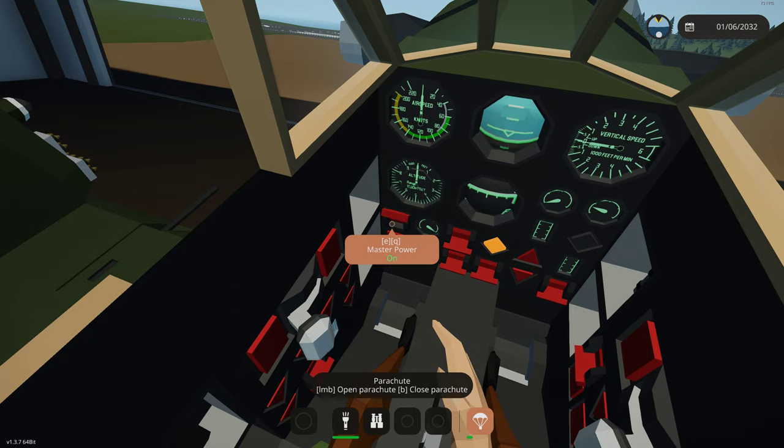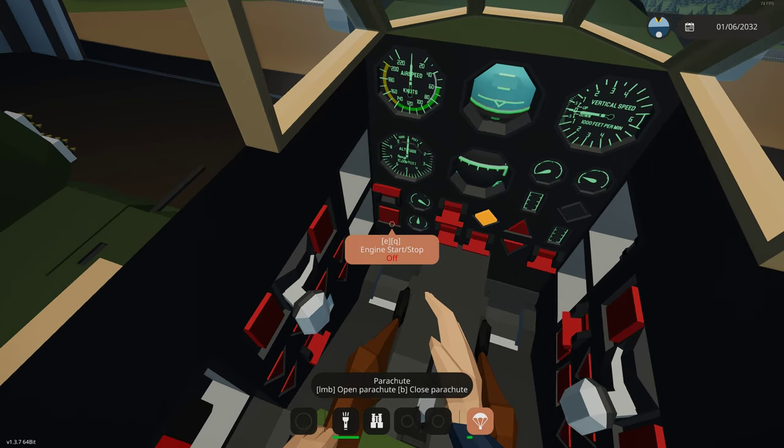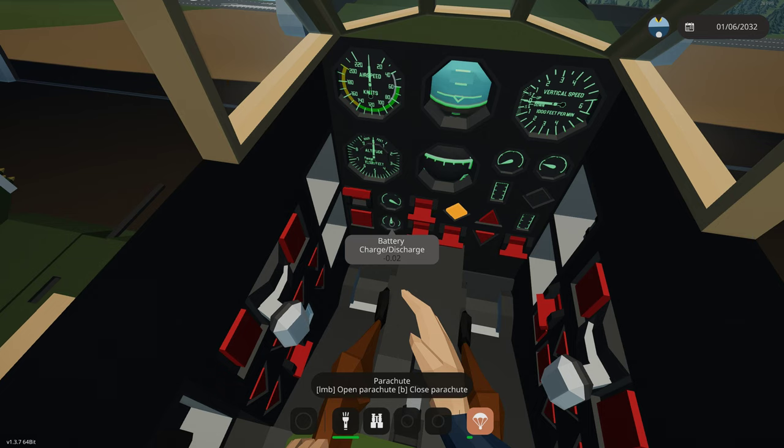Here we have our master power — click that on and all our gauges are backlit, but the battery begins to drain. Here is our engine start/stop and battery charge/discharge indicator. A negative number means we're losing battery; positive means we're charging. With the engine off we're discharging. When idling on the ground, RPM isn't high enough to recharge the batteries. The generator is auto-clutched to automatically maintain only the clutch necessary to recharge, so we're not stealing power from the engine unnecessarily. Once flying with RPMs up, we'll make more than enough electricity to recharge.